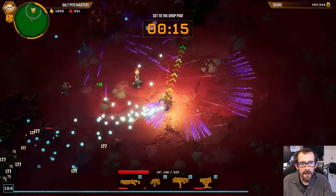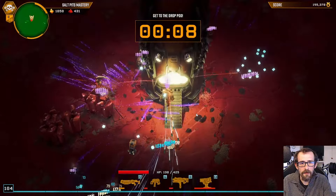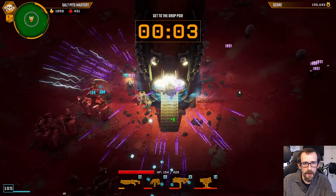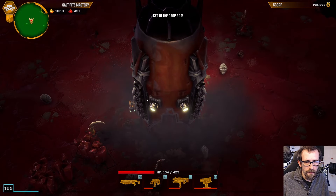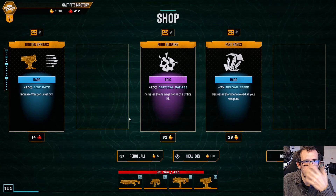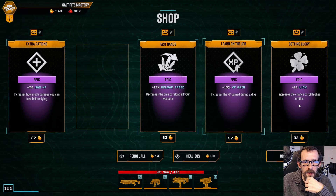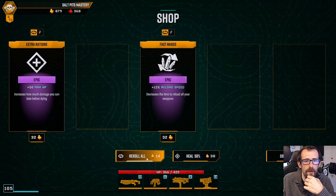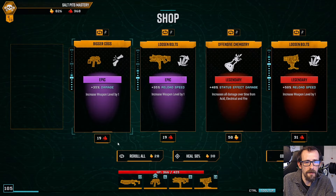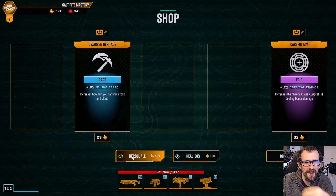We might have to buy a heal — just because of my own incompetence here. Waste of gold. Piercing — it's a level 73 shotgun. We are actually leveling up really fast. Piercing, XP gain — I'm going to grab a heal, I think we've got the gold for it. Move speed, damage, re-roll, damage, re-roll. Piercing, XP gain, luck — that takes us up to 104 luck so no more green cards for us. Do we want more mining speed — we might as well. More luck, more XP gain, more damage. 316% — re-roll again.